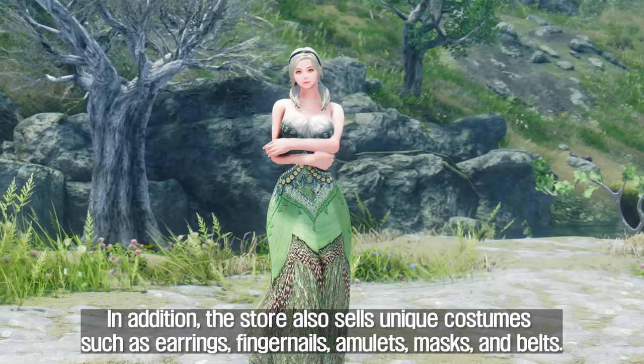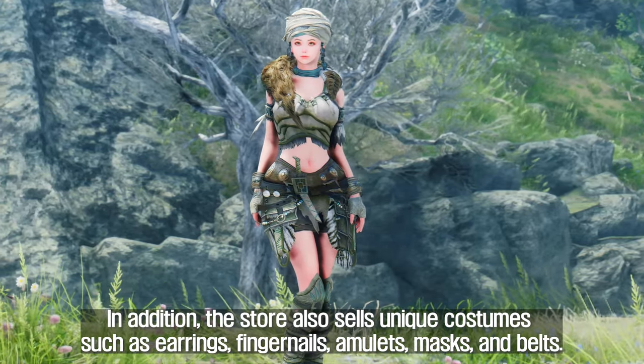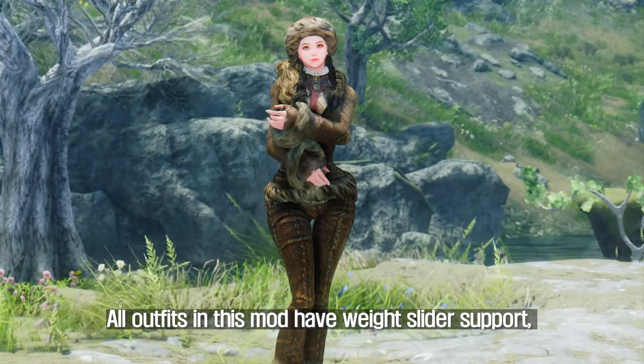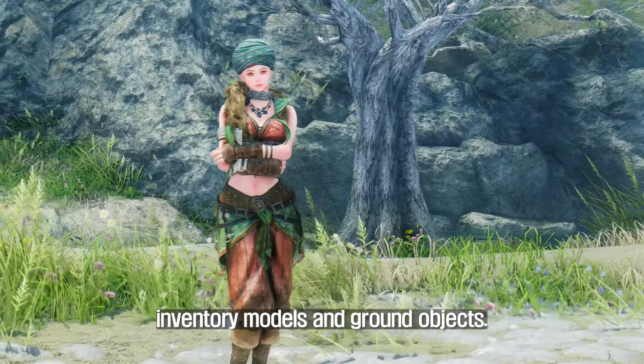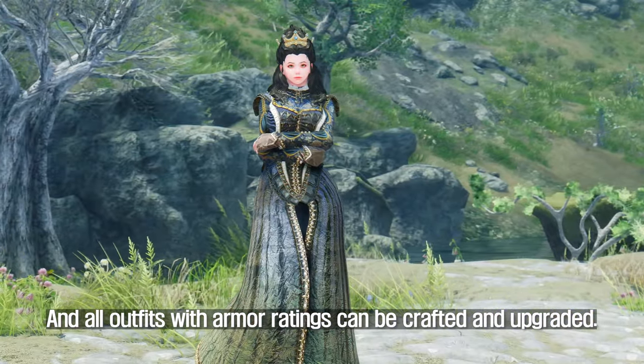In addition, the store also sells unique accessories such as earrings, fingernails, amulets, masks, and belts. All outfits in this mod have weight slider support, inventory models, and ground objects. All outfits with armor ratings can be crafted and upgraded.